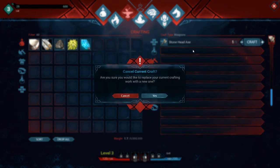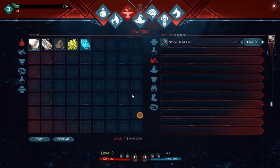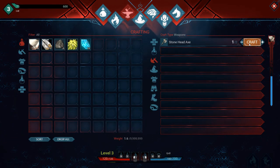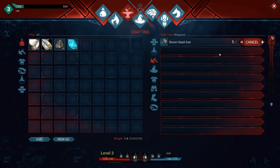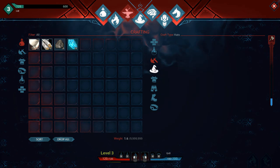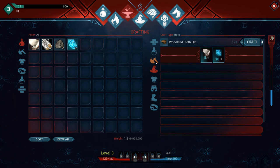Alright, let's go to tools and craft one of these real quick. No, I have to wait until it's done. Alright, hurry up and craft that last one. There we go. Oh my God, it takes forever. Alright, and we can make a wooden hat too, which takes five cloth.